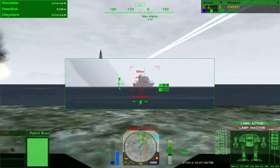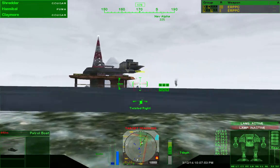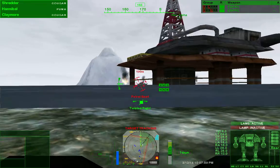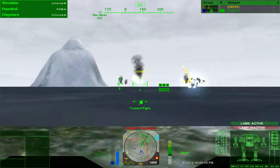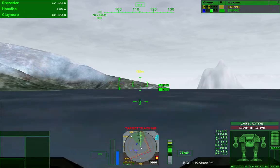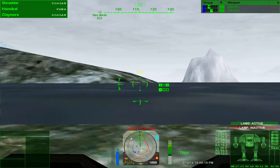Target destroyed. NAV point Alpha reached. Alpha looks clear of hostiles. Status report? A second set of signals coming in from the east. Wait one... Data confirms another barge and some hovercraft. Barge is withdrawing. Condors and harassers are coming in fast and hard. Making best speed to Beta.